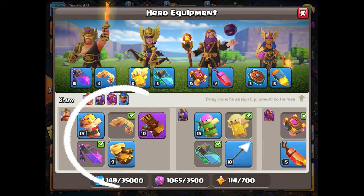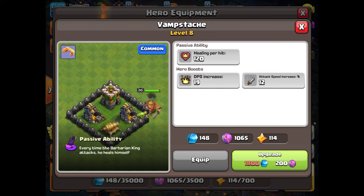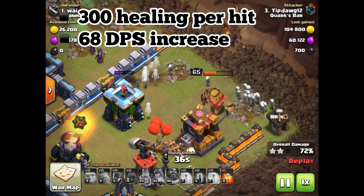First off we have the vamp stash. While it makes anyone who wears it look like a star, this ability seems to be the most balanced of all five abilities we have so far. It's the vanilla ice cream, the plain jane, the average joe ability that works in pretty much every situation. You can't go wrong with using the vamp stash as your regular go-to equipment choice because it's the most well-rounded. At max it offers 300 healing per hit, 68 DPS increase, and a 22% attack speed boost.